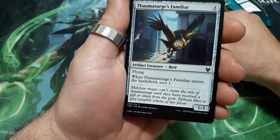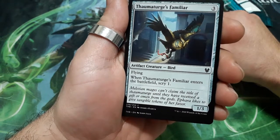3 drop. It has flying. When it is about to die, scry for 1. And it is a 1/3.